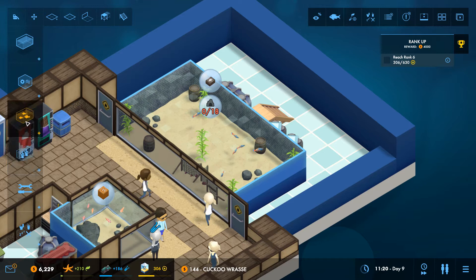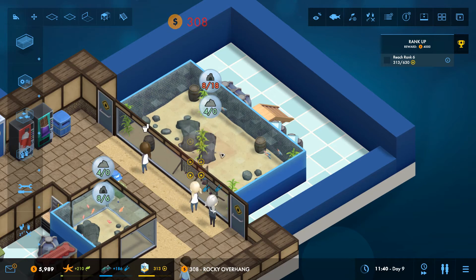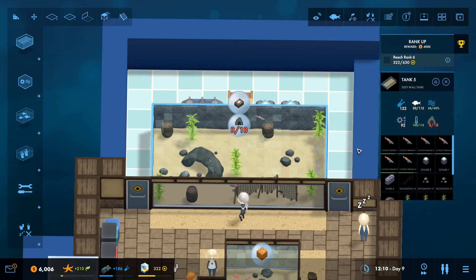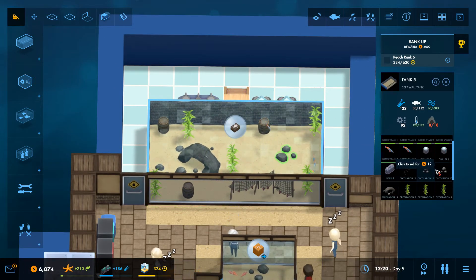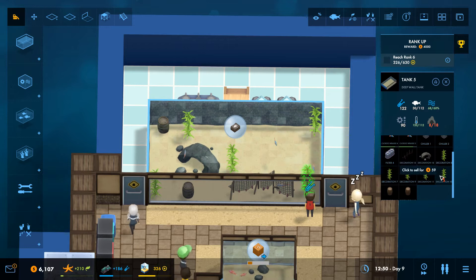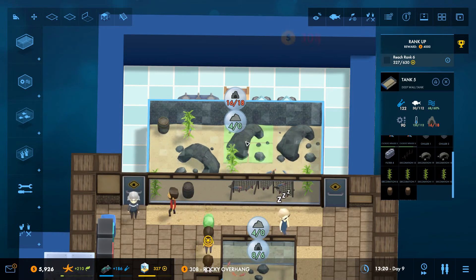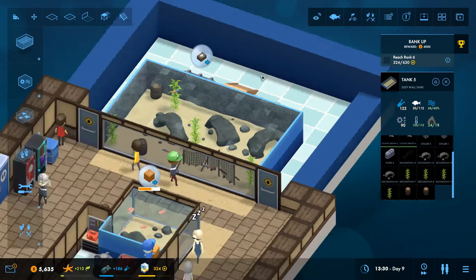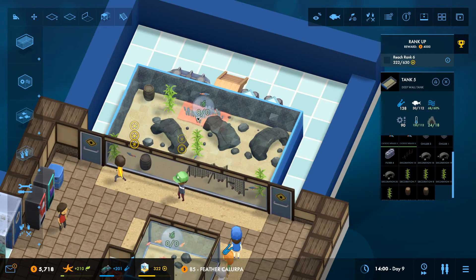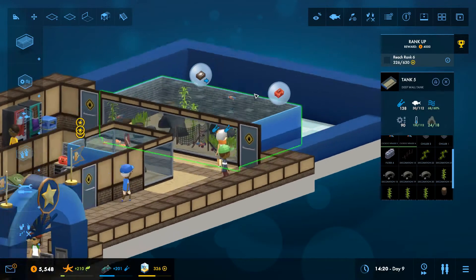Let's put in the stuff it needs - a couple of caves. We need loads of these - we have to move some stuff. Let's delete the rocks for now and try to add some more caves in here. It's not the best, but it'll do for now.